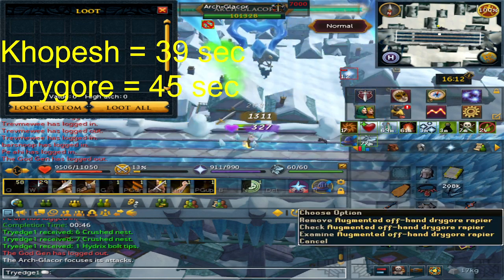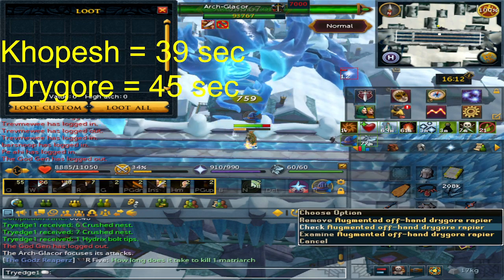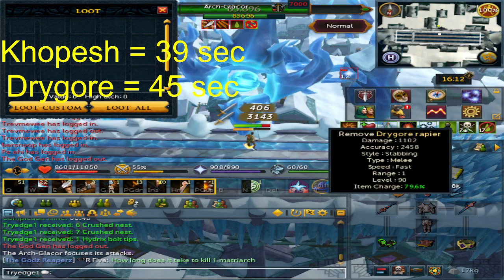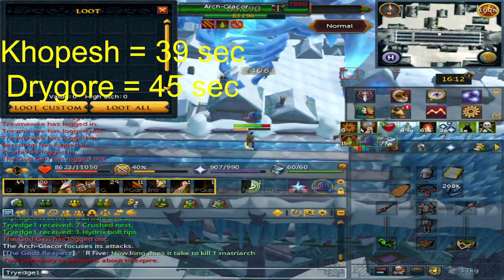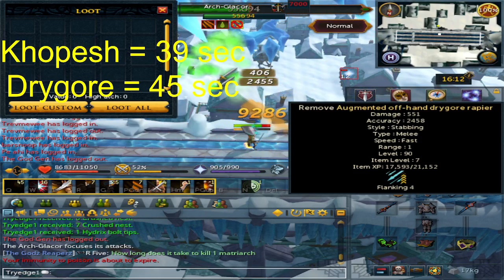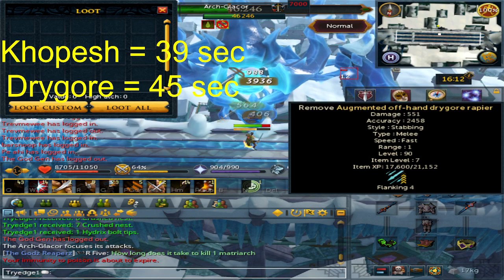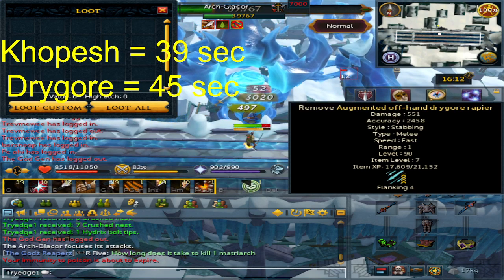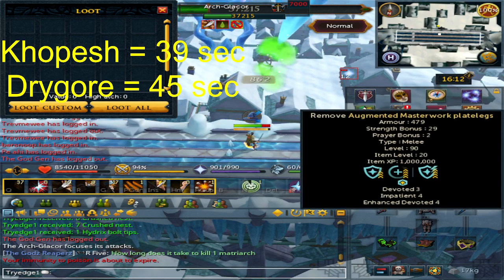Because of how much augmented gear costs to run, you'll notice my main hand is not actually augmented, and my off-hand has a perk but it's useless at this cost level. You could do this entire method with non-augmented weapons — though the gear itself does still matter.